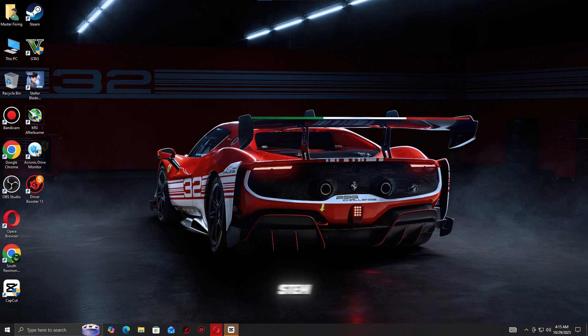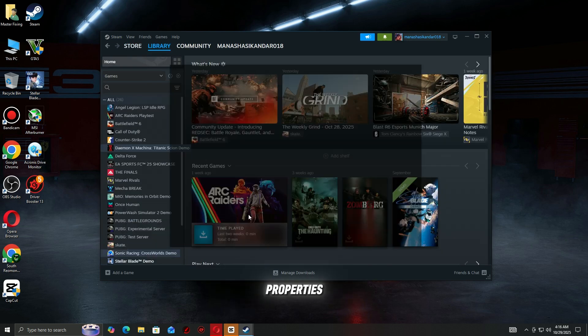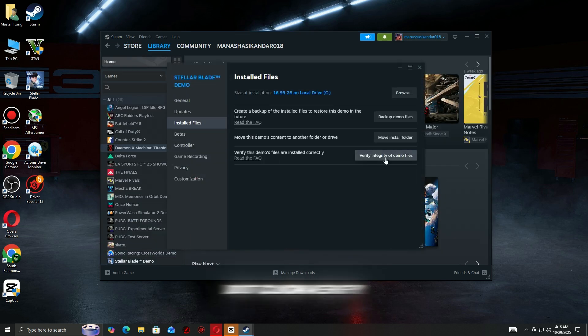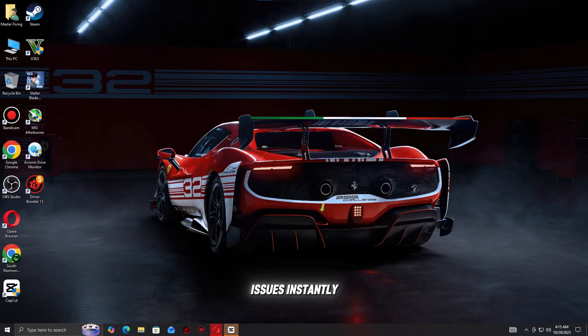Step 1: Verify game files on Steam. The first thing you should do is check if any game files are missing or corrupted. Steam has a built-in feature to fix this automatically. Open Steam and go to your library. Right-click the game that's crashing and select Properties. Go to the Installed Files tab. Click Verify Integrity of Game Files. Steam will scan and replace any broken or missing files — this often fixes most crash issues.